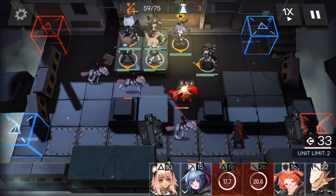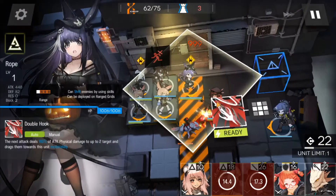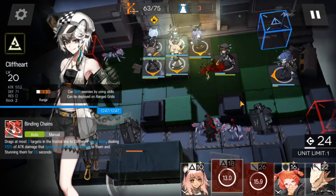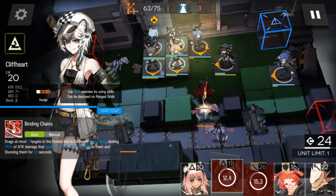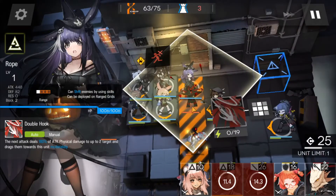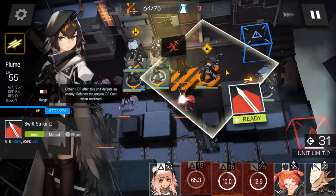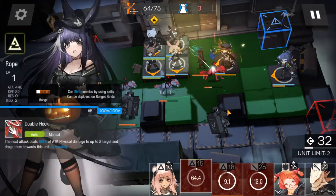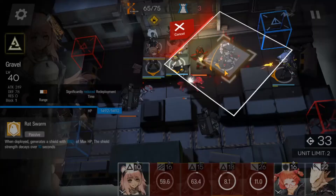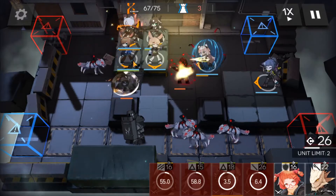At one speed: when the caster is here, put in Jessica. When you see the caster here, pull him. Don't pull out Rope just yet. When the caster is hitting, retreat Rope and use Plume's skill. It's okay if Plume dies. Then put in Gravel to bait the magic damage, use Shirayuki's skill, then Amiya.